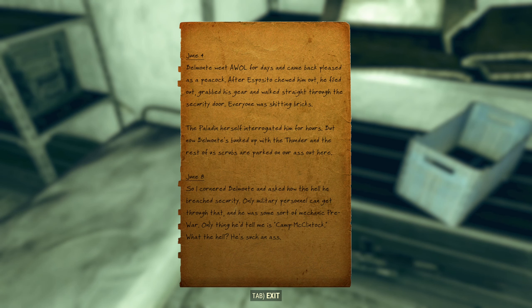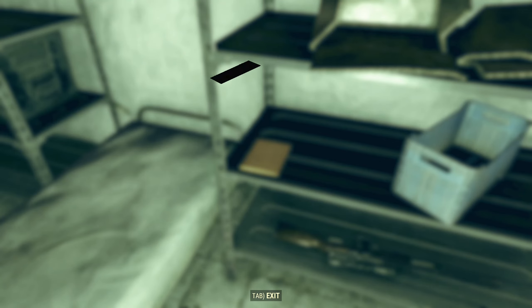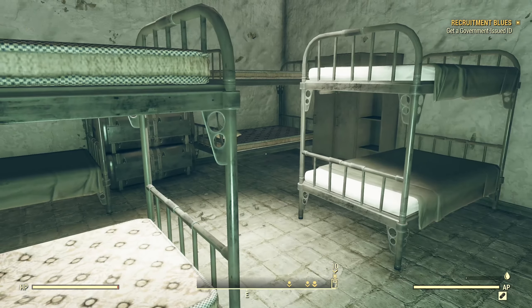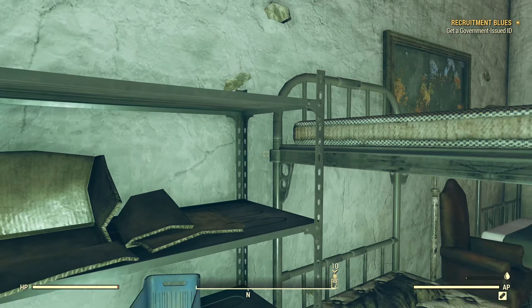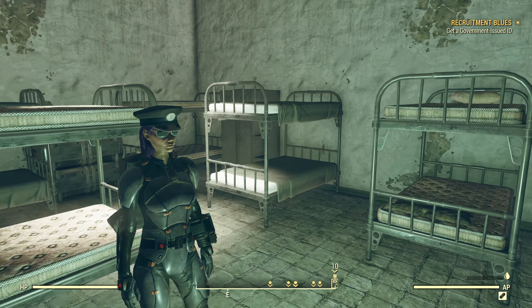Only military personnel can get through. Camp McClintock — oh, we were there. So that's that. Did I take it? Can't take it. So — get a government-issued ID. And where is that? Back over here. Back at the Capitol building.